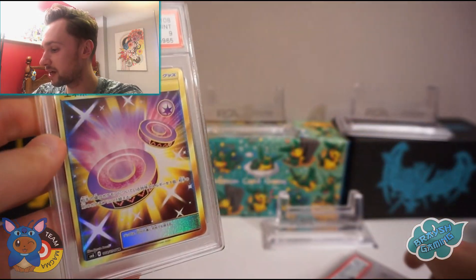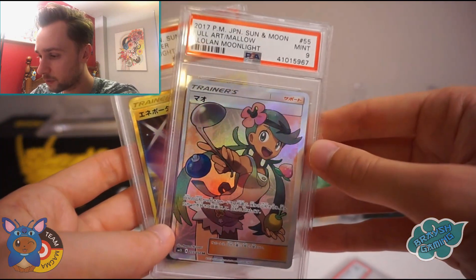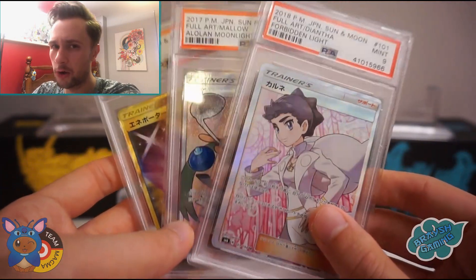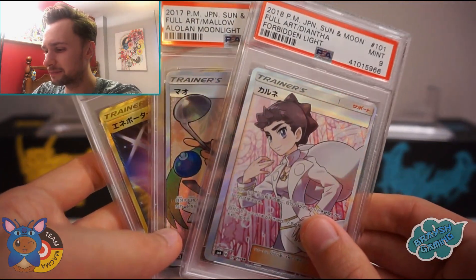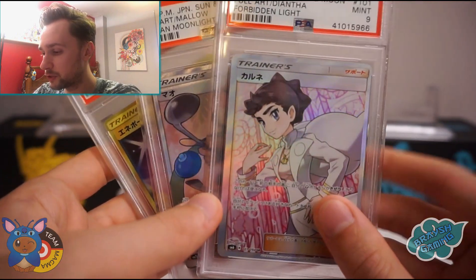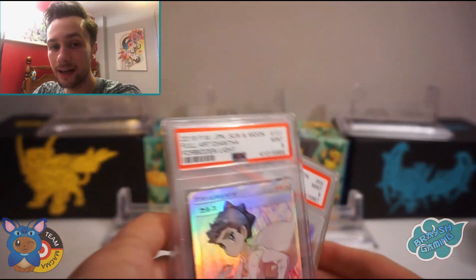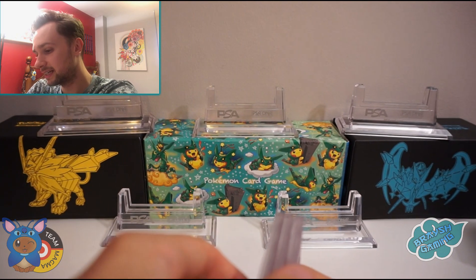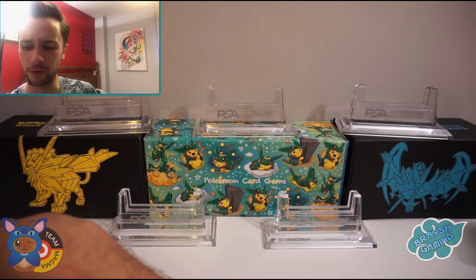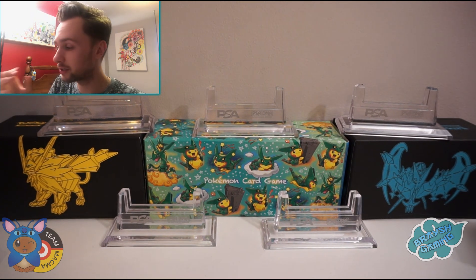I had a Mallow Full Art which got a 9 for the same centering reason, and the Diantha I pulled there as well. On the way home I was half asleep in the airport — it's got a thick left-hand border. You can clearly see the cards are off centre. I don't know why I wasted my time sending them into PSA, but I did. Let's get the disappointing cards out of the way — I've got some PSA 10s to show you now.